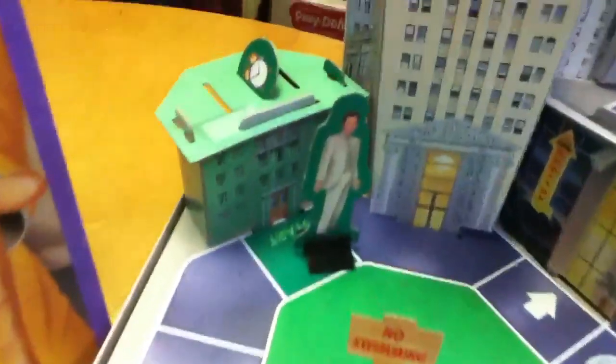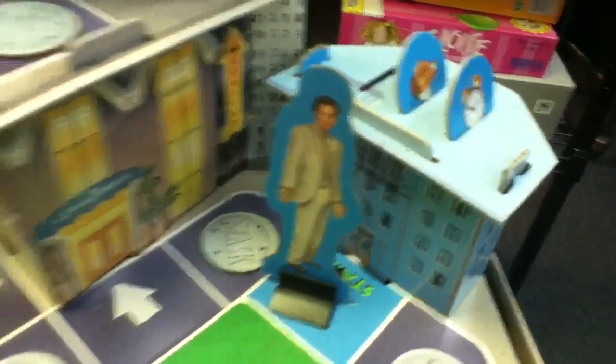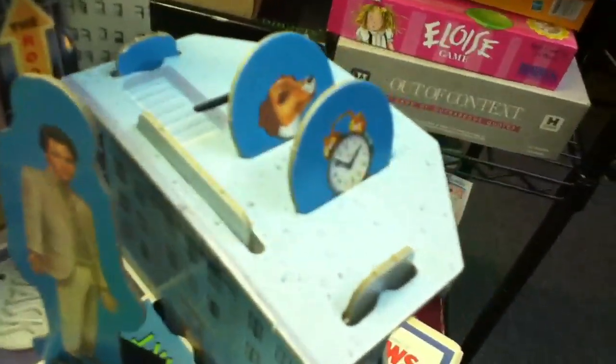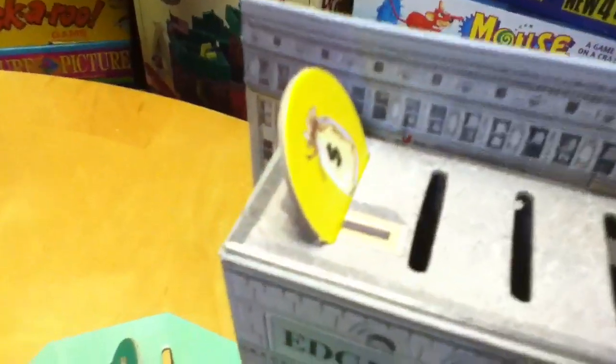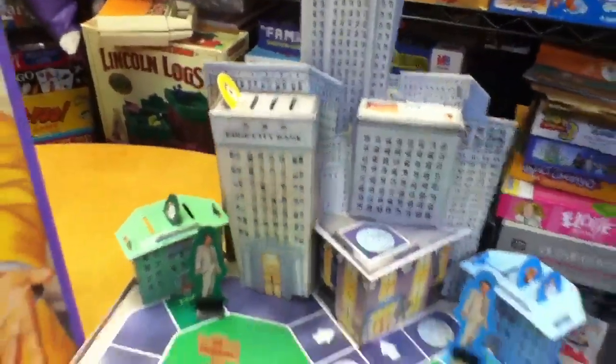Each one is standing in front of a representation of Mrs. Peenman's apartment building. Your job is to retrieve items that are placed all around the board and place them back on top of your building. There's a clock, there's Milo, there's his pajamas, and the last thing that has to be returned is the money to Edge City Bank.